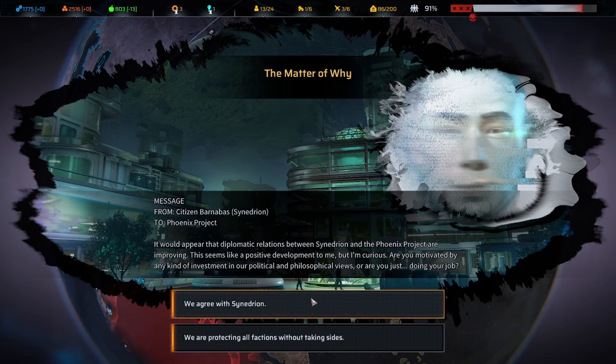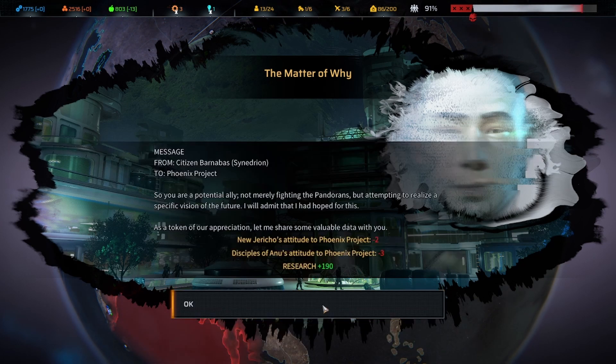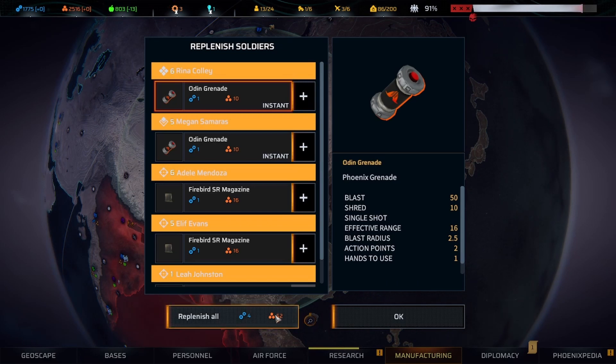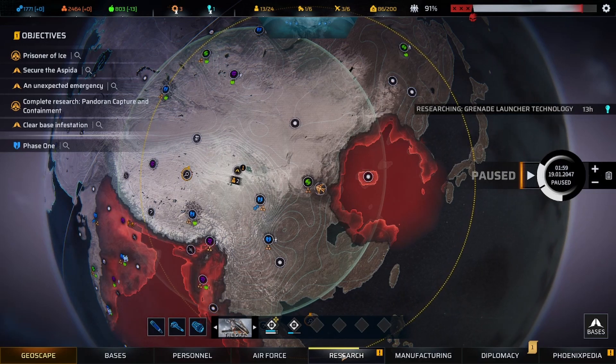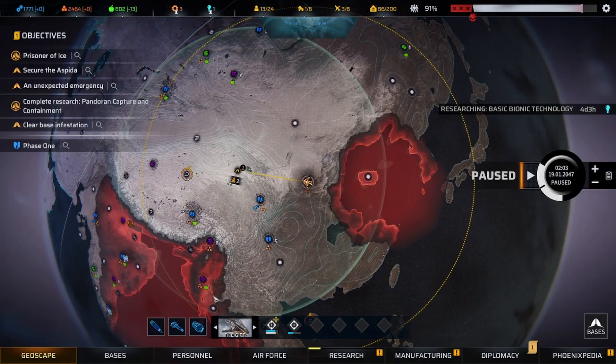Even though as a person I do not philosophically agree with Synedrin — I think they're damn fools personally — we're going to say we agree and get the bonus diplomacy. One of their AIs — I understand because I support New Jericho the other two factions are going to like me a little bit less, but this should be a private communication — how did they find out? Anyway, that's going to be the end of this video. Thanks so much for tuning in — you stay brilliant, I'll catch you real soon.